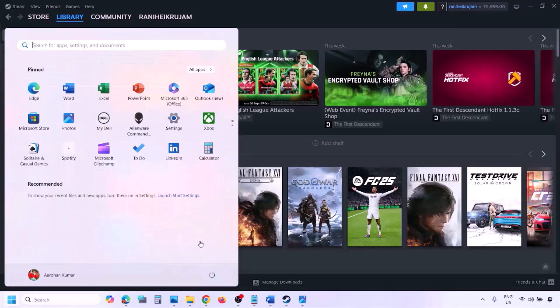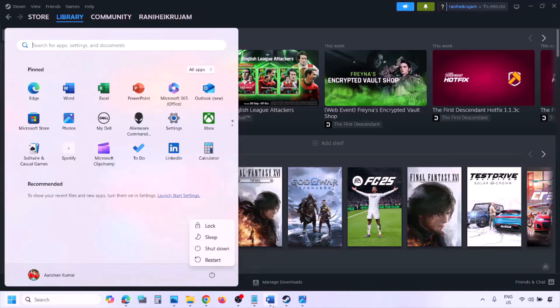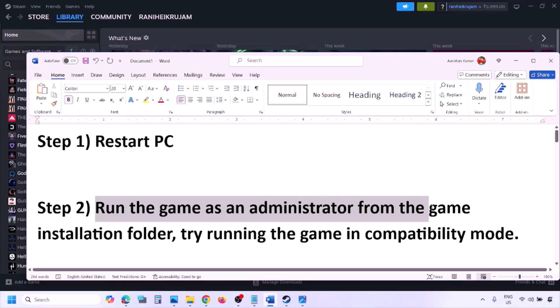The next step is to simply restart your computer. Just restart your computer once — do not ignore this step. Restart once and then check. Still not working, the next step is to run the game as an administrator from the game installation folder.